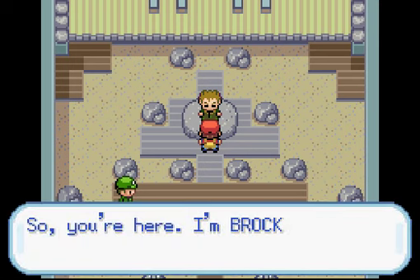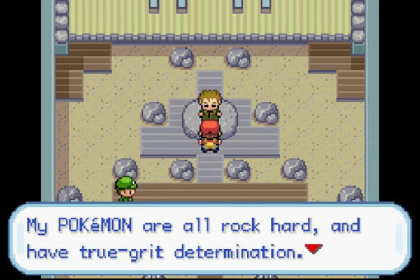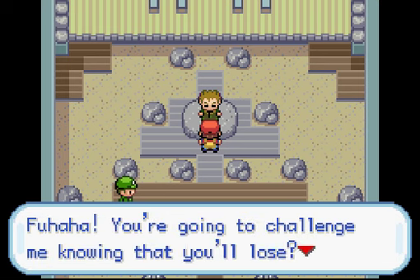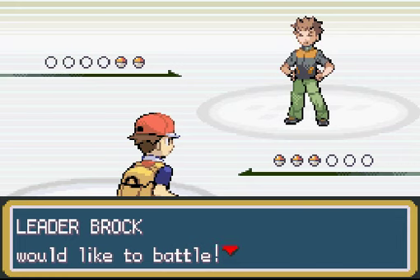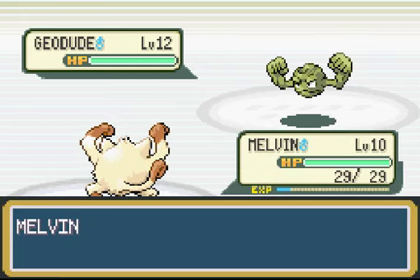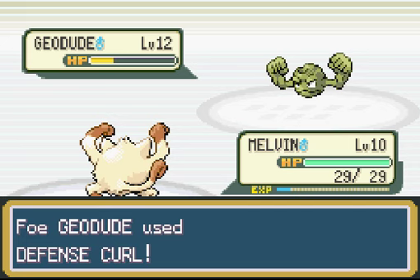Now that we're all healed up, it's time to face gym leader Brock. 'I'm Brock — I'm Pewter's gym leader. My rock-hard willpower is evident even in my Pokémon. My Pokémon are all the rock type.' This is our first gym battle. Brock only has two Pokémon — both rock and ground type. First is Geodude, which we wipe out with Mankey using Low Kick. He's using the same defense curl spam strategy, so we'll just keep Low Kicking.